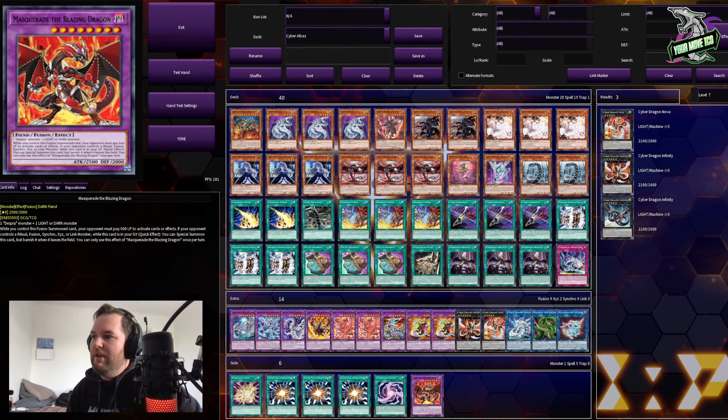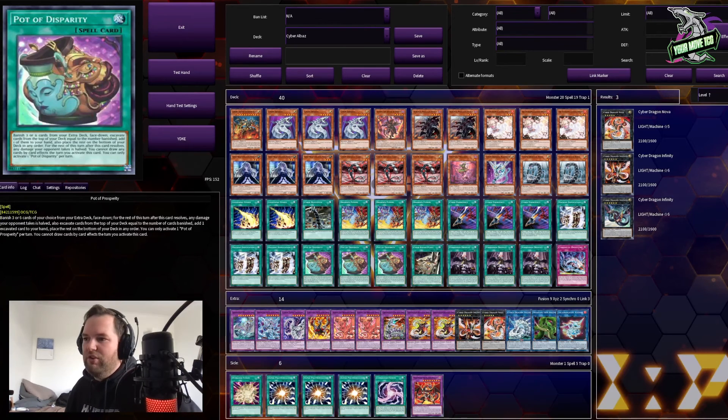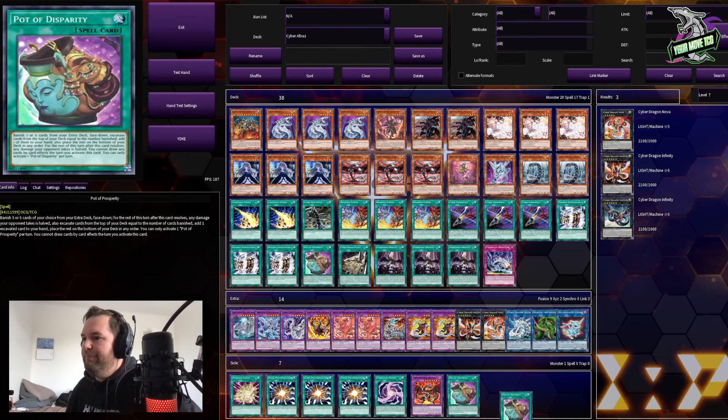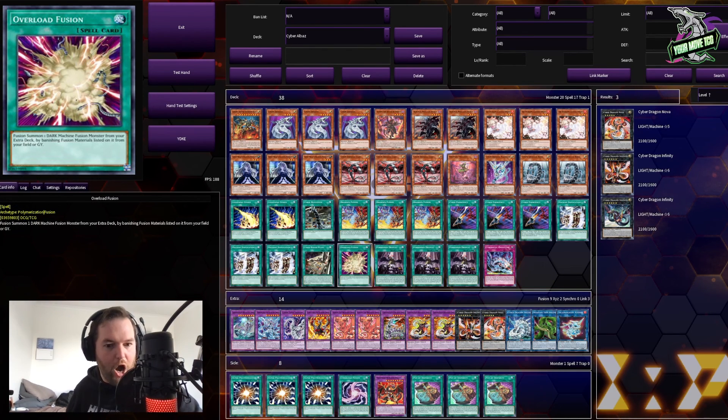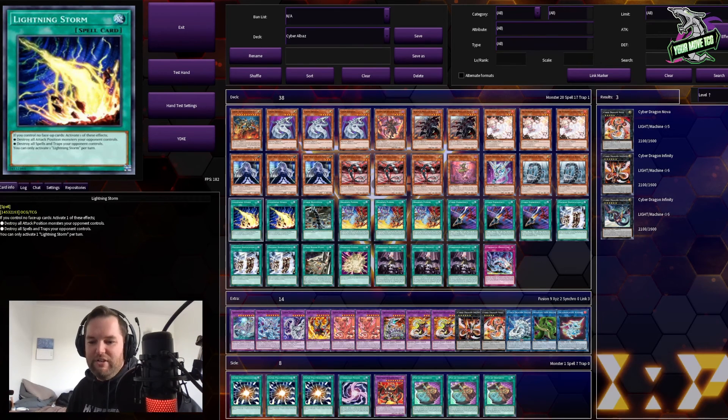That's sort of the changes I'd make, and this is probably what I'll be testing — something very close to this — for Hobby League this week. I'll come back and let you guys know how it goes. Sorry, it's not like a winning decklist — it's just thinking, turning the gears, having a go at what's going on. Also, if you don't have Pot of Prosperity or you want to go full power, you can just remove the Pots of Prosperity and put in some more power cards. Anyway guys, thanks again for watching, stay tuned, and I hope to bring you some more Cyber Dragon content real soon. Catch you later.